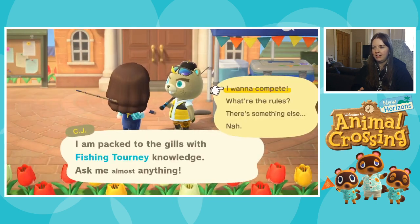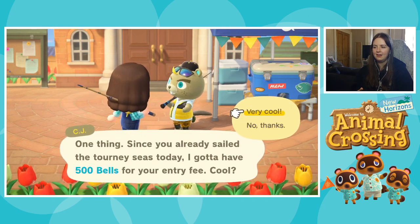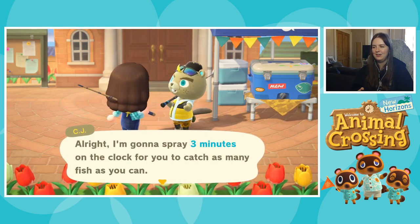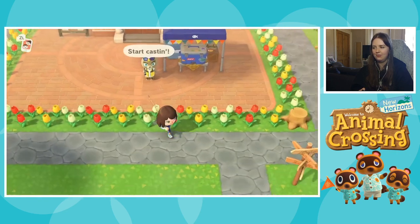CJ, I want to compete — please? Man, look at that dab slash olive flounder on the cooler — look at his little mouth, he looks so cute. And yeah, massive Splatoon vibes from those logos, for sure.